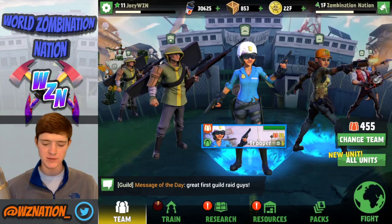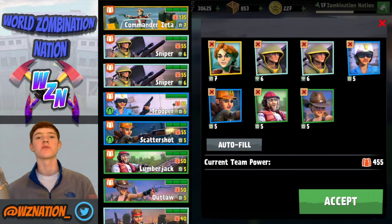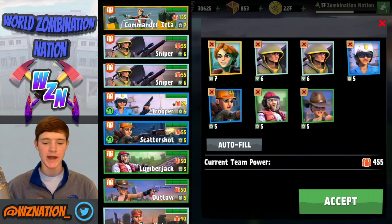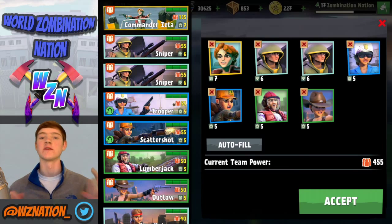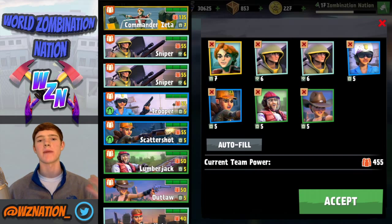Let me go ahead and show you guys my team. I'm actually taking the exact same team that I used in Rio to bring on and move over to Cape Town. These two snipers at level six are really helpful in taking down those colossuses and brutes, because those are pretty much going to be your really difficult tank units to take down.